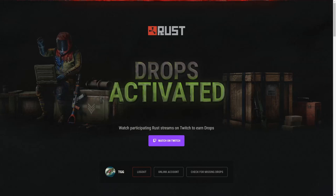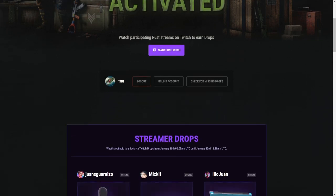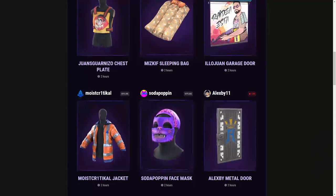Alright, how's it going guys? We are back because Facepunch has added general Twitch drops, so that anybody who wants to stream Rust with drops enabled can pull some viewers to the channel. You're going to go to the same drops page — nothing different — and you'll see all these streamers are still here.